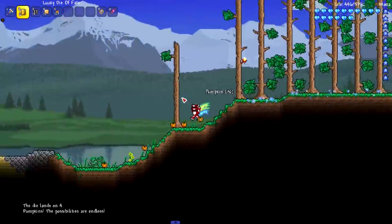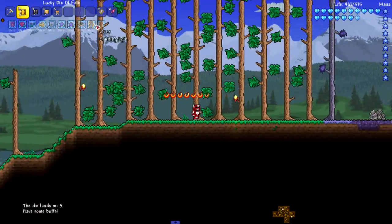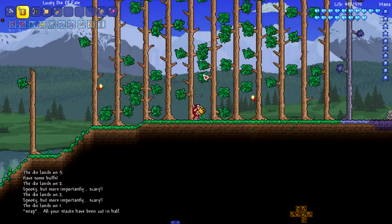Next one — pumpkins! Pumpkins are actually not bad; if you get pumpkins early game that's some good armor right at the start. Next one: have some buffs — that's always a good one. Next one after that — all your stacks have been split in half again. That one's terrible.